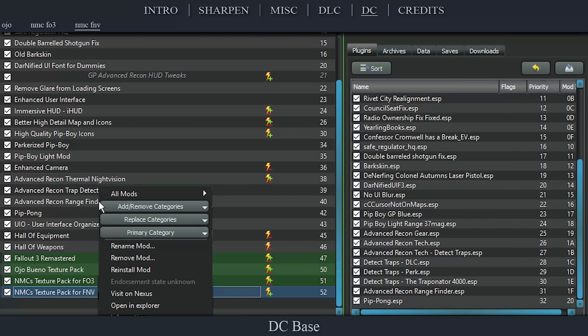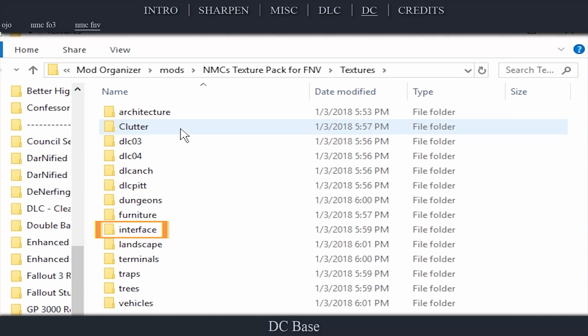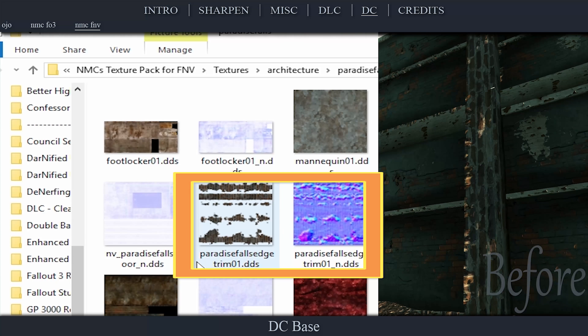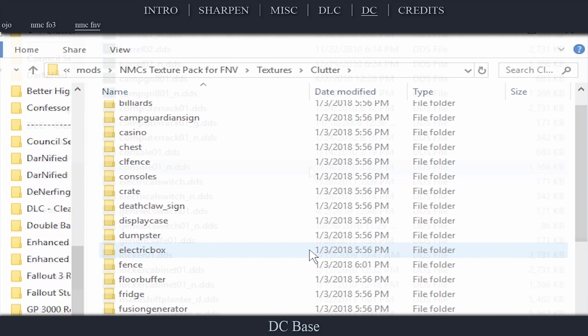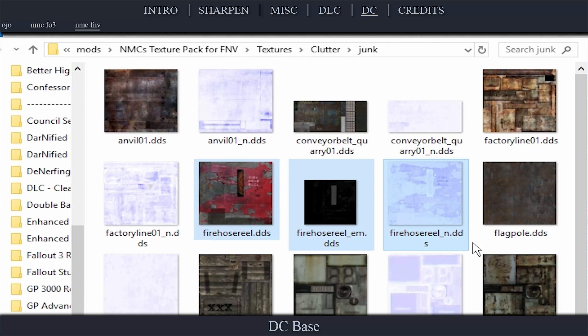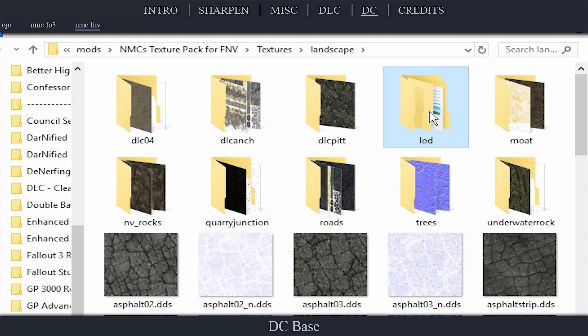Now, in Mod Organizer, look to the left pane and right-click the mod. Select Open in Explorer. Here we are going to delete a few files. Open Textures. Delete the entire Interface folder. Locate and open the Architecture folder, then the Paradise Falls folder. Delete the following files: ParadiseFallsEdgeTrim01.dds and ParadiseFallsEdgeTrim01_n.dds. Arrow back two steps in the file tree. Open the Clutter folder and delete GenericSafe01.dds. Open the Junk folder and delete FirehoseReel.dds, FirehoseReel_em.dds, and FirehoseReel_n.dds. Arrow back two steps in the file tree. Open the Landscape folder. Delete the entire LOD folder. When finished, close Explorer.